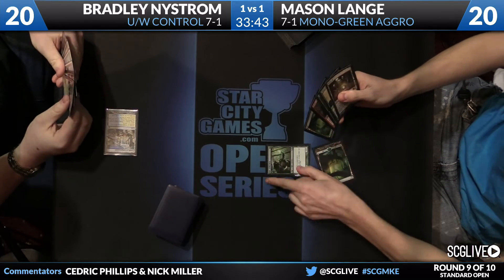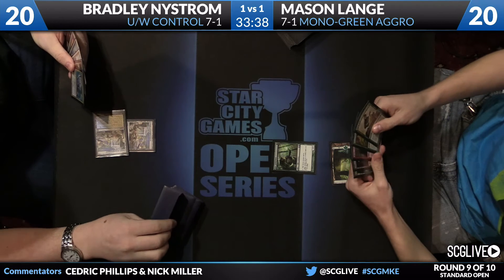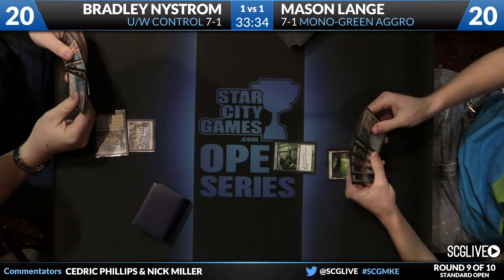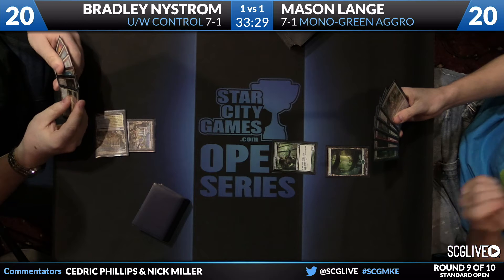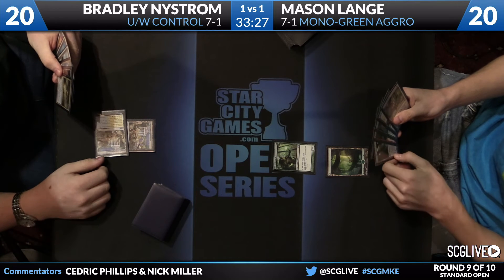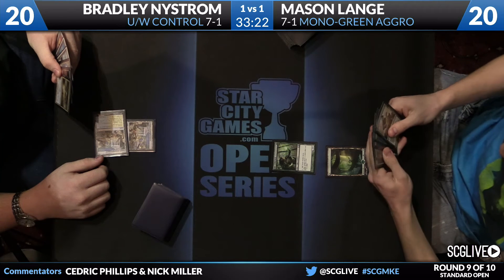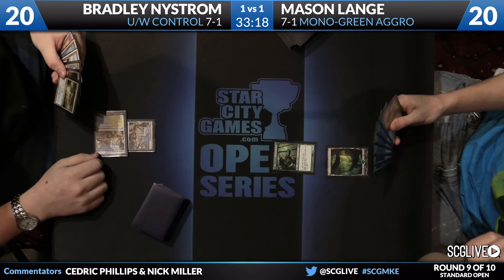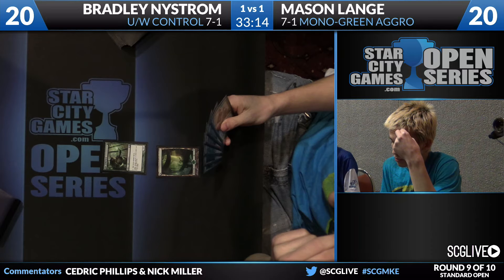Bradley starts game three off with a Temple. Mason found a suitable six with a turn-one Elvish Mystic. This looks actually like a pretty good mulligan for Mason — he's got a Brushstrider and a Burning Tree Emissary, and he just picked up a Dread Militant, so he could drop a lot of stuff on the table. A lot of power this turn. None of it redundant copies either, so it can dodge the turn-three Detention Sphere.